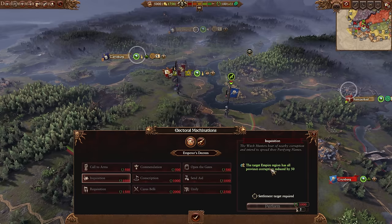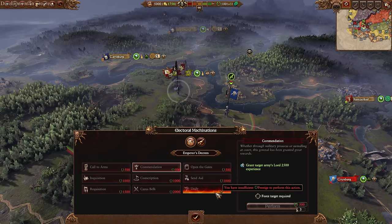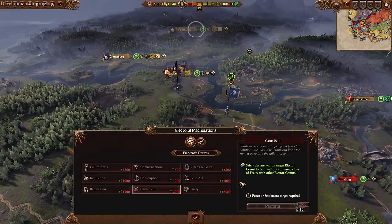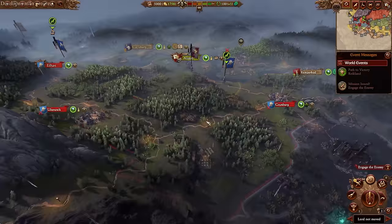Inquisition targets an empire region and removes all corruption. Requisition replenishes all elector count state troop units instantly. There's also a confederation option to force that confederation, a way to declare war against another faction without a big civil war penalty, and you can send aid — spawning a degrading army for a target empire faction, which increases their fealty. Lots of cool stuff you can use your prestige for.